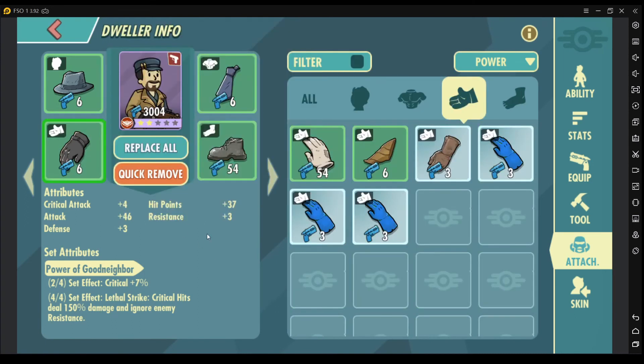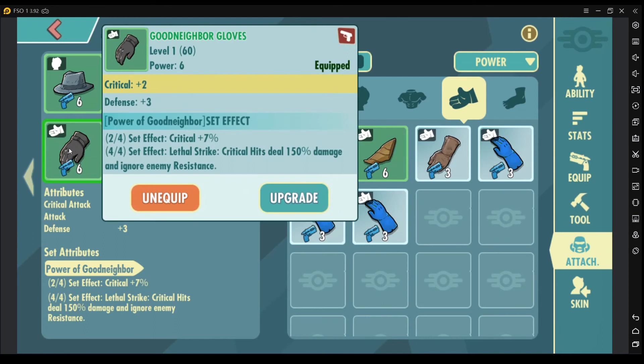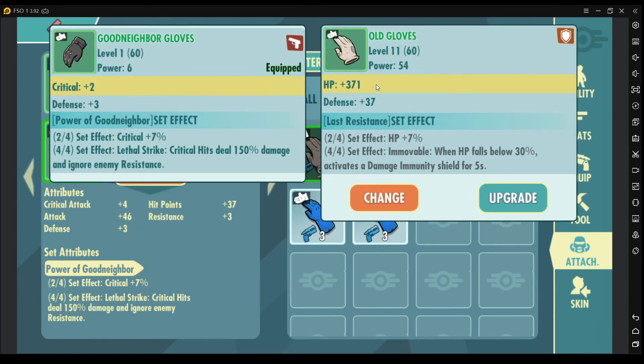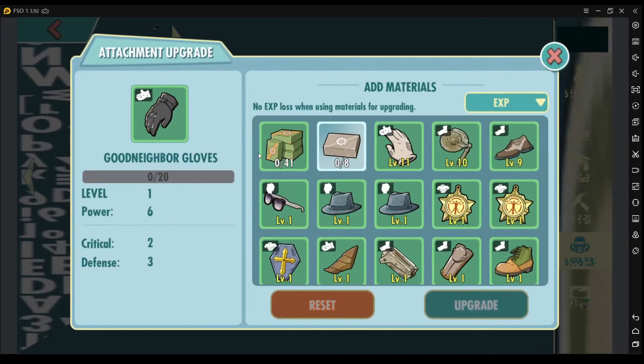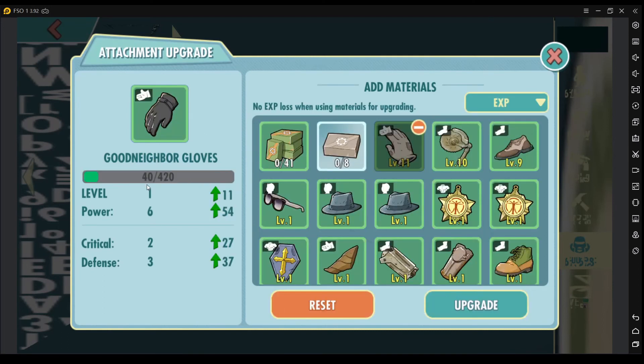Let's say you want to upgrade your Good Neighbor Gloves uncommon, which is currently at level 1, and you want to use an old gloves that is already at level 11. If you upgrade using it, you will see that the level 11 attachment transfers its experience to the new one you're upgrading, bringing it from level 1 to level 11. So essentially, there's no XP that was lost.